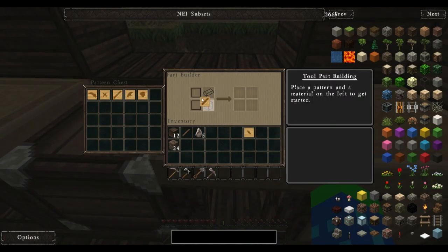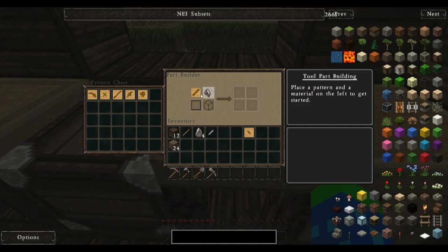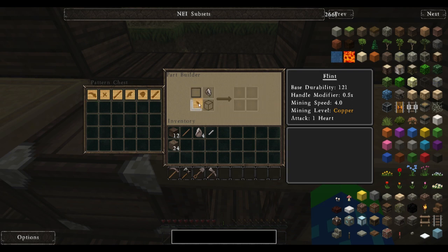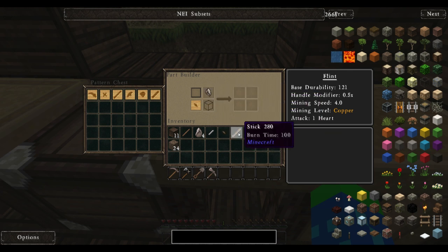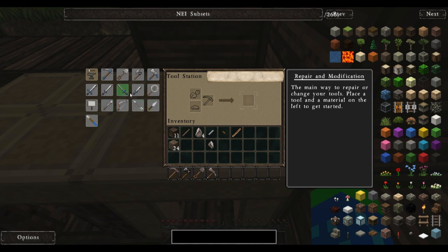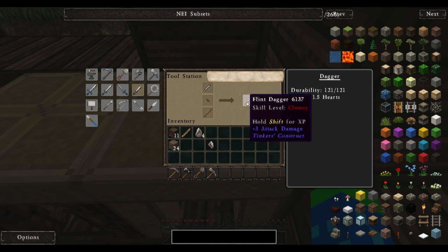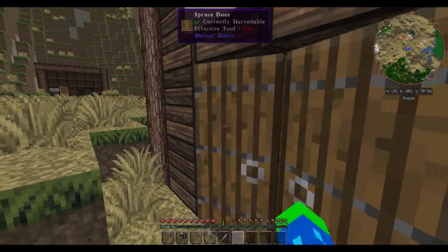Finally, let us see if I cannot make the crossbar out of flint — I will have to make it out of wood instead. And a simple dagger. That at least gets us a simple set of starter tools.